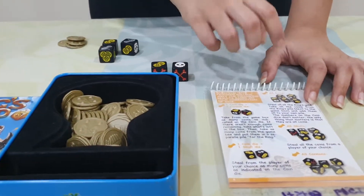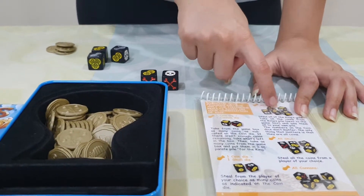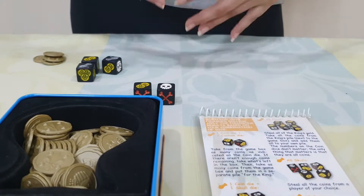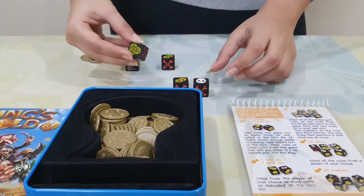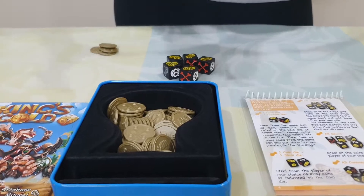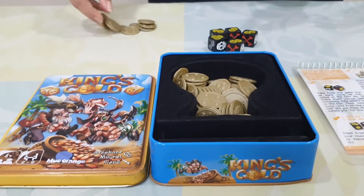The third option is if anybody gets all of the dice as the coins combination. In that case, the player can steal all of the king's gold. So if I get this combination, I can steal all of the coins from the king's pile, which in this case are these 4 coins I kept aside.